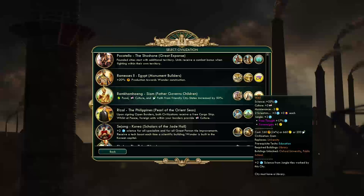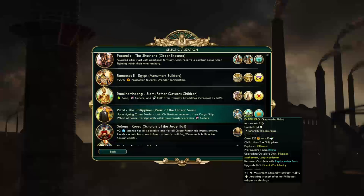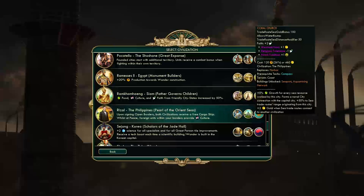I think the Siamese unique building gives more culture than the University, but I'm not sure. Next we have Rizal from the Philippines, Pearl of the Orient Seas. Upon signing open borders, both civilizations receive a free cargo ship. Whilst at peace, foreign units within your borders provide culture. Their unique unit is the Katipunero, which replaces the rifleman with plus 1 movement in friendly territory and plus 25% attacking strength after the Philippines adopts an ideology. Their unique building, which replaces the harbour, is the Coral Church, giving plus 5% growth for every sea resource worked by the city, a naval city connection with the capital, plus 50% to city trade route range, and plus 2 gold when sea trade routes connect to another civilization.